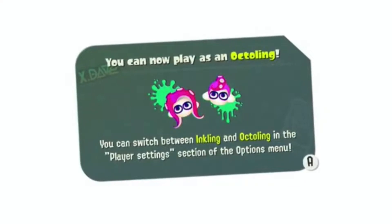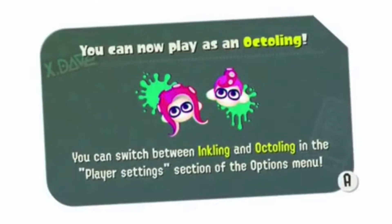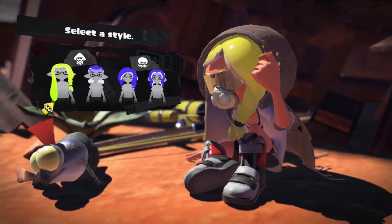In Splatoon 2, by finishing the Octo Expansion DLC, you earned the use of a playable Octoling. Here, it's confirmed you can play as one right from the start without having to unlock anything.